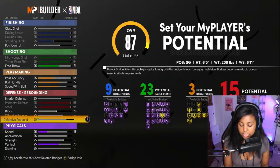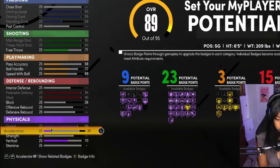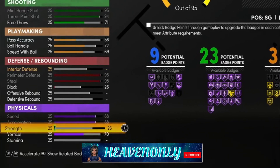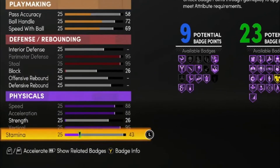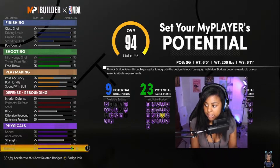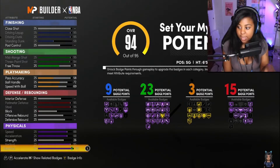Offensive and defensive rebound we leave alone. Speed we're maxing out to 88, acceleration maxing out to 88 — which also helps with driving dunks. Strength we increase by one to just 26. Vertical we increase to 95, and stamina we increase to 95. As you can see our overall comes out to 95 out of 95.